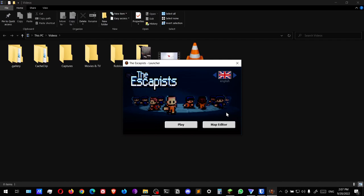Hello everyone, welcome back. Today we're gonna be playing some more Escapists. Last time we completed the Center Perks prison, the first prison in the game. So how many do we have left? Like 10 I think. So we'll get to it now.